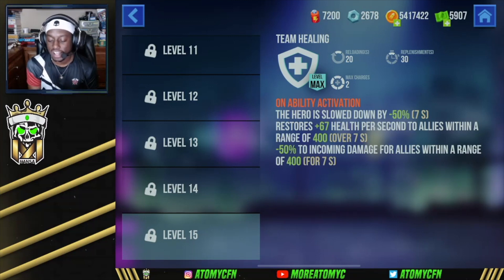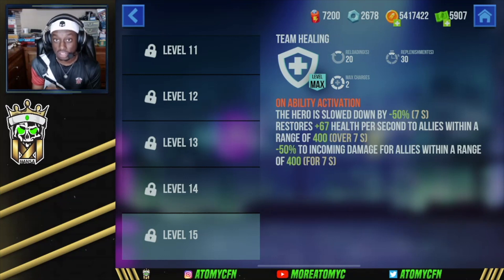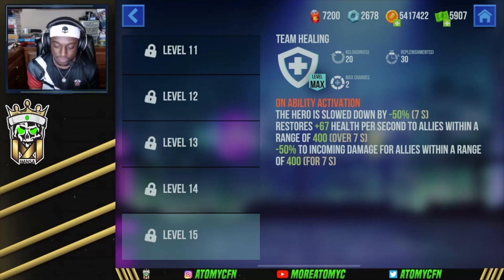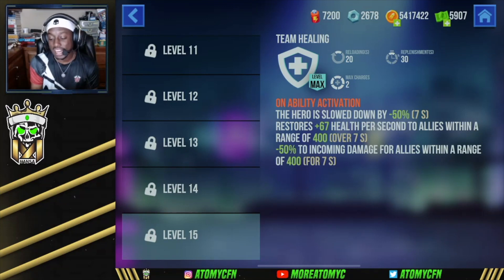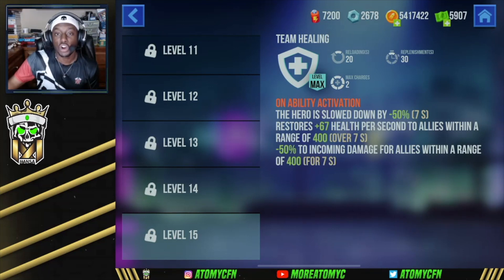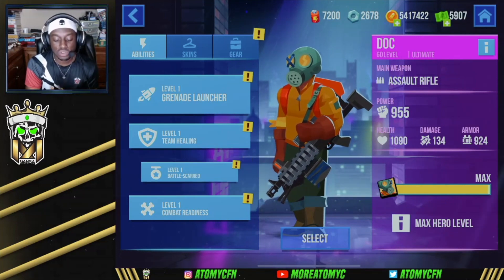His second ability is team healing. On activation, the hero is slowed down by 50% for seven seconds, then restores 67 health per second to allies within a range of 400 over seven seconds, and reduces incoming damage by 50% for allies within range 400. This ability is very good because heroes that can heal themselves are stronger overall — even after taking damage in a fight, they can back off and pop their health back, and the damage reduction gives you a better opportunity to turn the fight around.